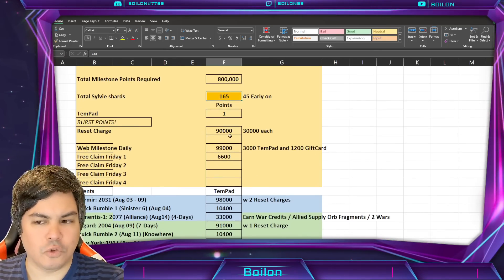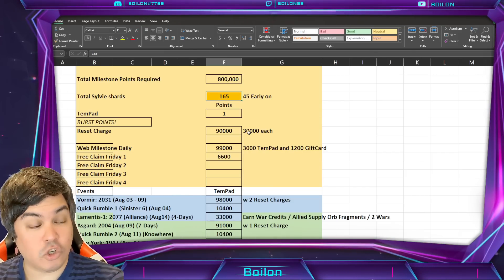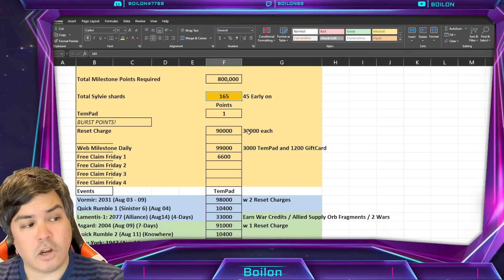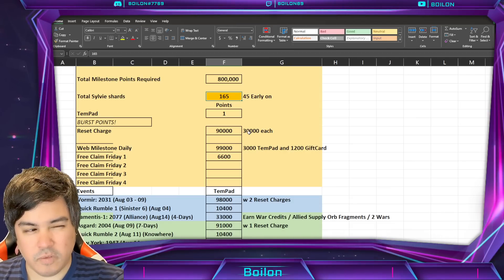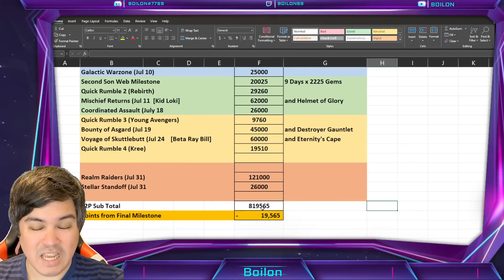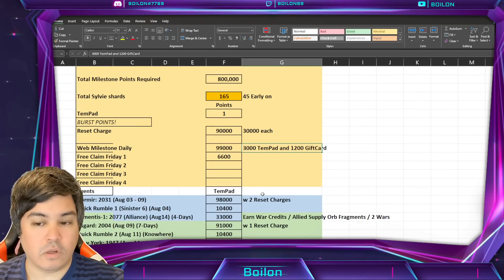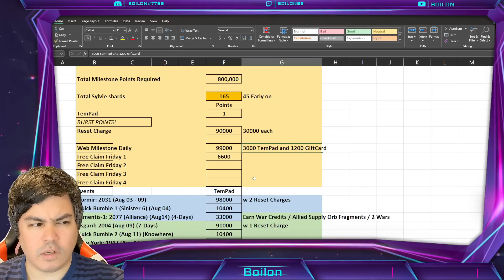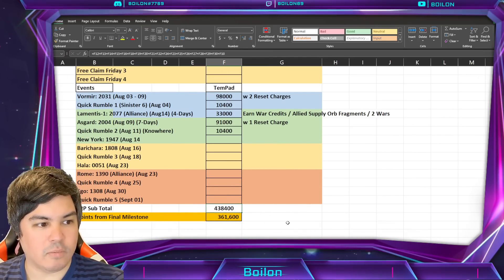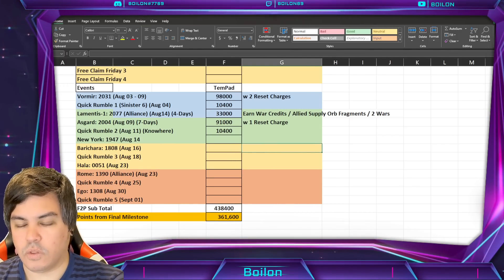We have reset charges — you guys know the drill on the event store by now. Currently we will have three of them total after this Asgard event; there's only one reset charge in the Asgard event and two in the Vormir event. Whether or not this will impact your ability to get the 800,000 at the end of the month, I'm not sure, because they're going with a slightly different system. 30,000 points is a lot though — last month we only finished at 820,000. The daily free claim is 3,000 10-packs and 1,200 gift cards. It currently adds up to a total of 440,000 out of 800,000, with still quite a few events to go.